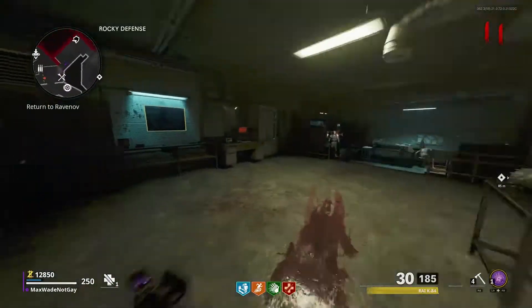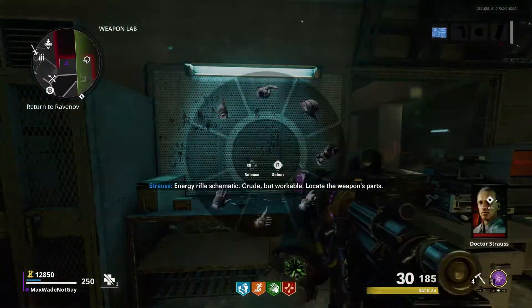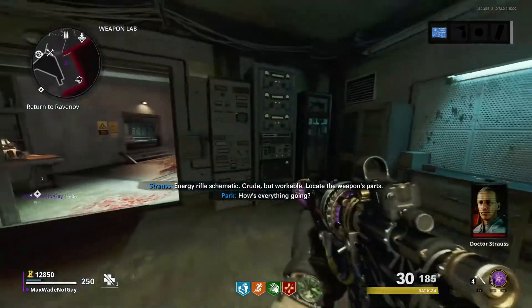First off, in the weapons lab, you're going to want to just pick up this blueprint that's on the wall. Simple as that, that's the first step. It's pretty easy to do, so just make sure you grab that.